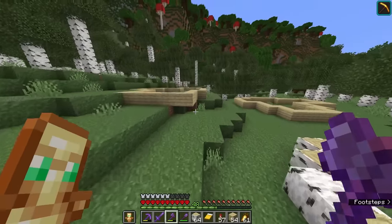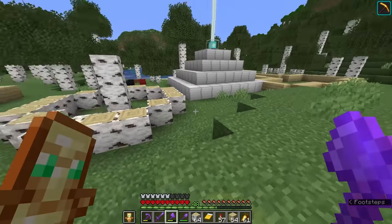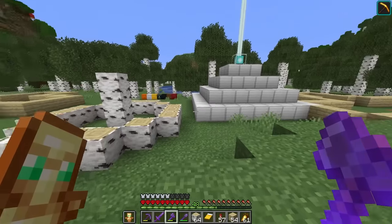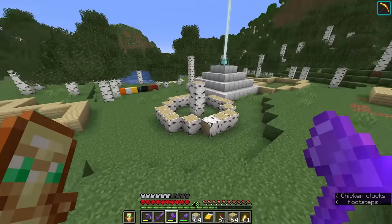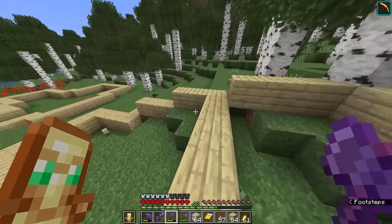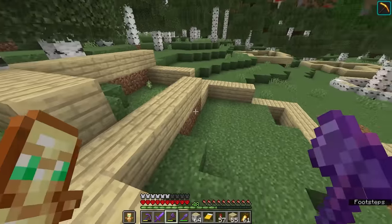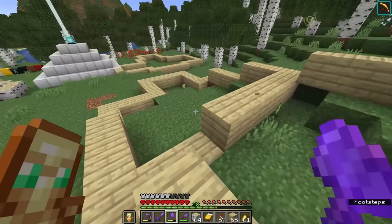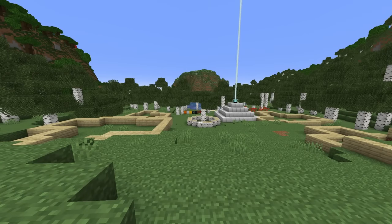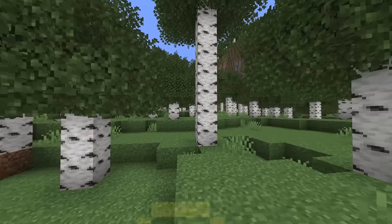So this looks like a mess, but let me explain. This structure right here — that's all birch logs — I want this to be a fountain. The placement is definitely subject to change. I would ideally like to push it more in this direction so it's more central. We're going to have four houses surrounding this central fountain, all pretty much the same size but a little bit different in their own ways. The pathway will connect all the way around the fountain, with smaller pathways branching off into the houses.